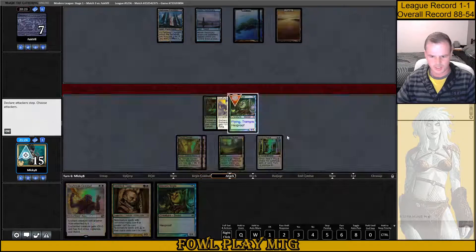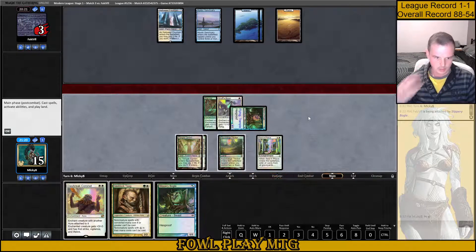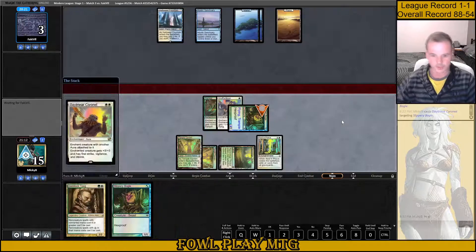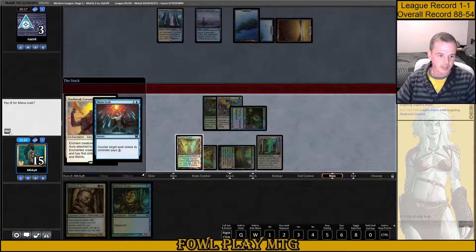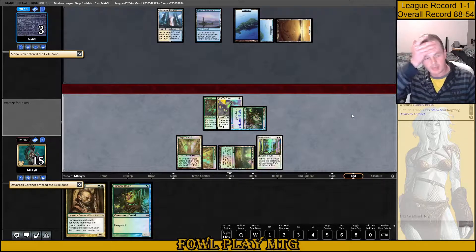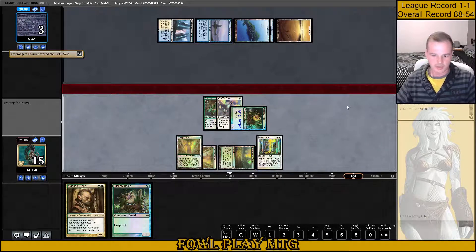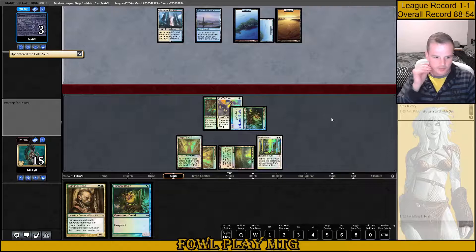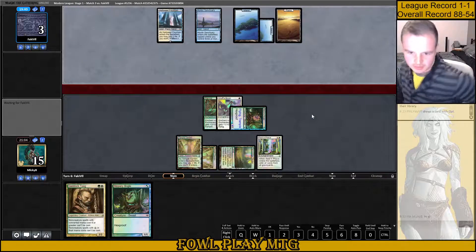Decent draw. I could play Coronet and win but I have a feeling like they're going to try and interact somehow. Maybe it's a Shark Typhoon. Potentially we got lucky there. We might as well try and cast this Daybreak Coronet — if they've got a counterspell they'll use it. Of course if we cast that pre-combat they'd just be dead, but I didn't want to get Cryptic tapped. So they countered and then cast an Archmage's Charm — sure. Wouldn't Mantid be a blowout there for them? Their hand is full of cards though, so we're not out of the woods yet.